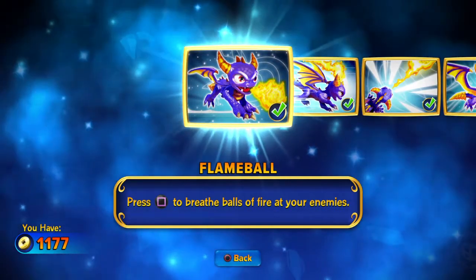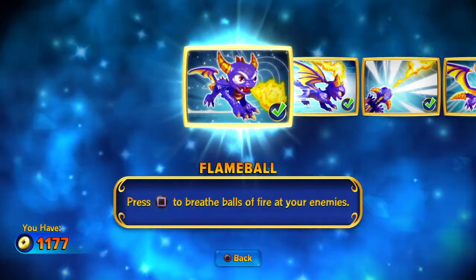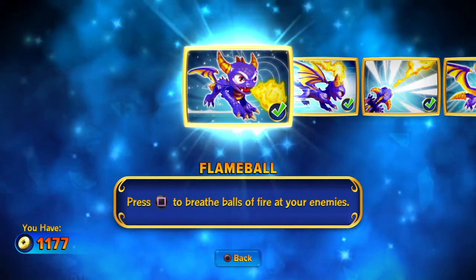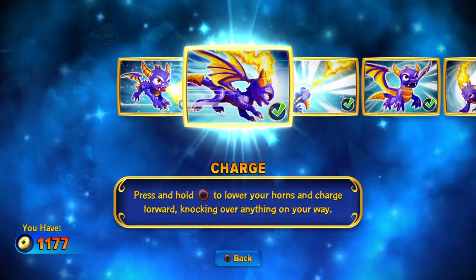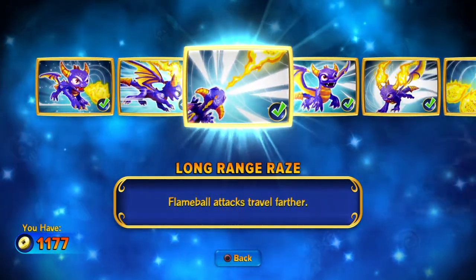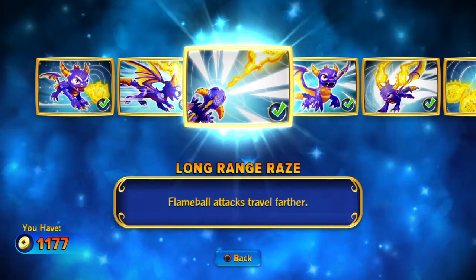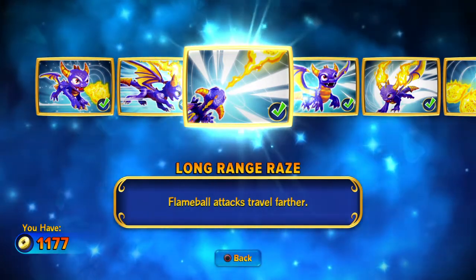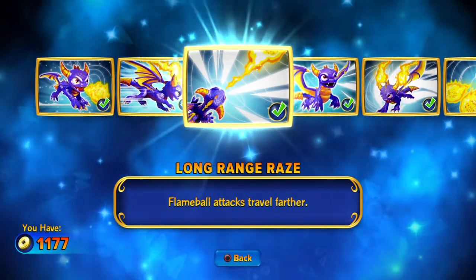Starting out, Spyro has access to his charge and his flame ball. His flame ball is okay; the flame ball attack travels further but it's not a very good upgrade. Back in Spyro's Adventure, it didn't really matter anyway — so that's not a very good ability.